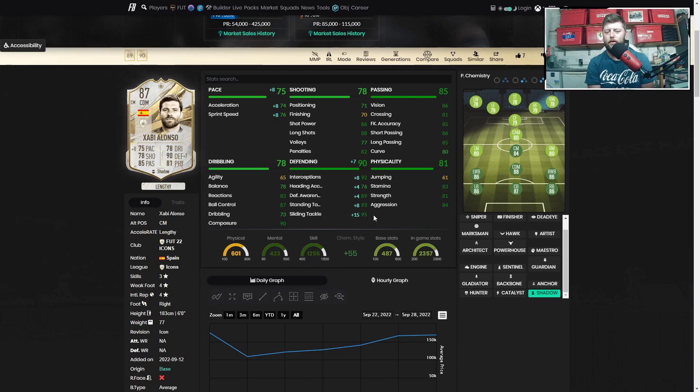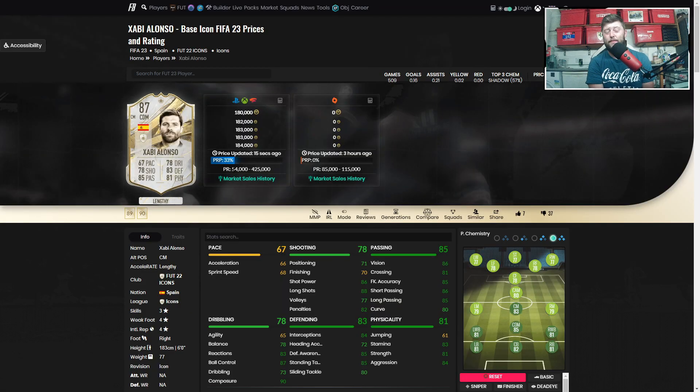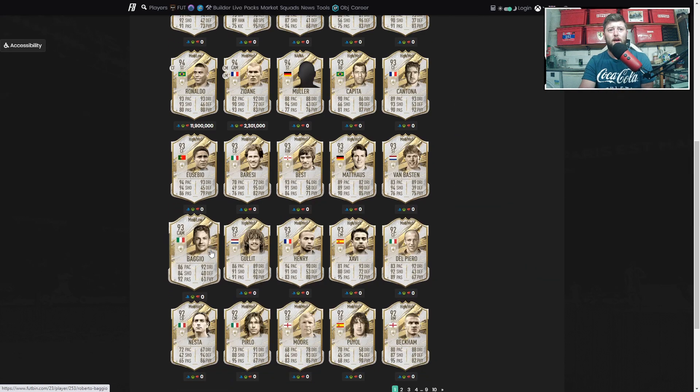The CDM role works really well for him. We whack the shadow on him — he gets a good boost of plus seven defending and plus eight in pace. With everything else working together, passing was absolutely exquisite; he was always in position. Tackling was good, 93 standing tackle, good aggression and strength. He works naturally better in a stationary CDM role — not darting everywhere, just staying on that line, pinging balls left, right, and center. The big question: is he worth 180,000 coins?